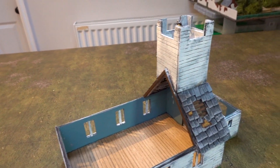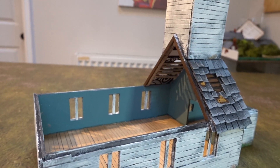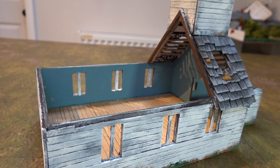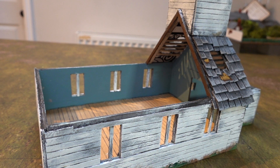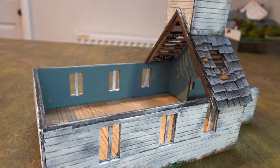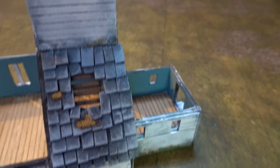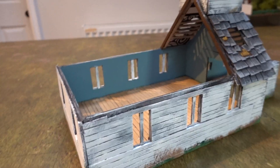This way I can have the tower permanently attached and I don't have to worry about losing it or, when playing a game, having a separate part of the building with troops in it. With the manor house we did, you had to take each individual floor off to get troops inside, which is quite complicated. This way, the guys in the roof are still part of the main model when you've taken off the roof sections.